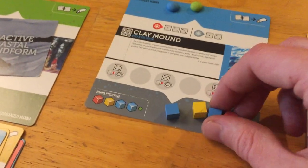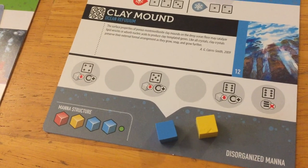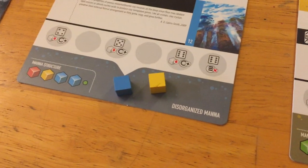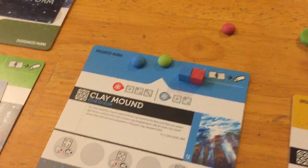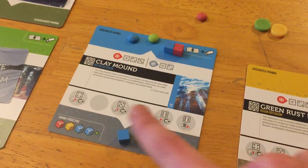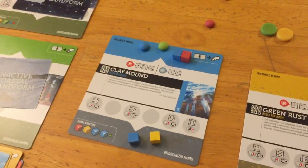If I rolled two successes, I could bring up a blue and a red cube. But I also rolled two fives. Looking at the five result: it has a cube-downward-arrow and a C+. For every five you roll, you have to take a mana from the organized spot — or it can be a biont — and move it to the disorganized side. If you do so, you get a catalyst of that color. This is how you generate income early in the game, since you only start with one catalyst.